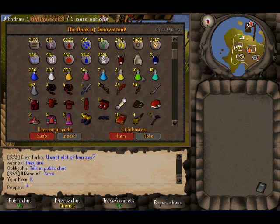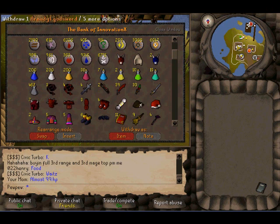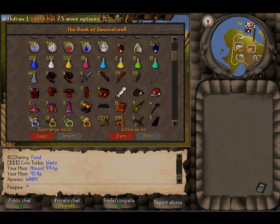All my pots, my abyssal whip, my dragon whip, army of god sword, some weapons there, some dragon armour — never wear it because it's shit.